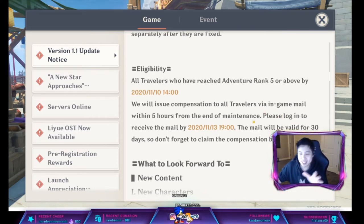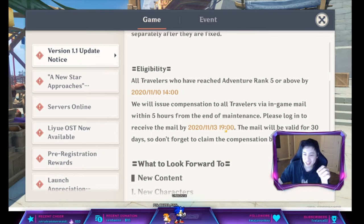You have 3 days after the update is done to actually log in so that the Primogems will be in your mailbox. They will last for 30 days, so remember to claim them before they expire.